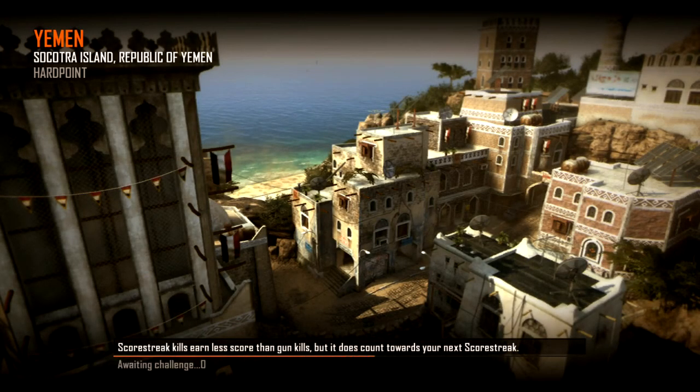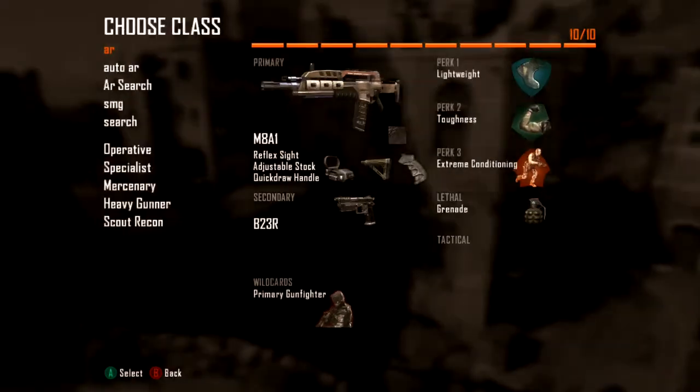Yo, what's going on guys, it's Frankie here, and today I've actually got the fifth episode for you guys on how to anchor the sports on a hard point, and today I'll bring you in the map Yemen.